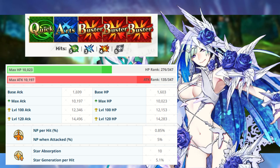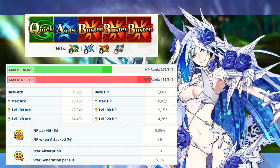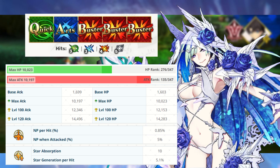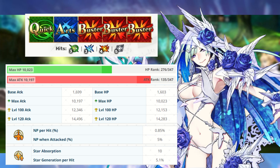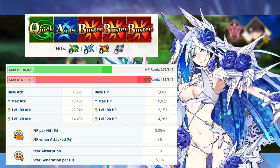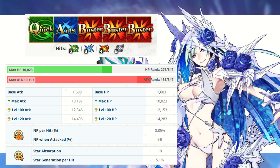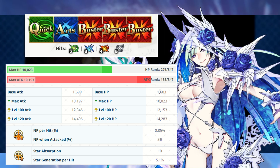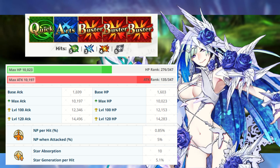Her max attack of 10,197 in true berserker fashion actually ends up going further considering she is going to have class advantage against a variety of enemies — more often than not you're going to be hitting for extra damage. Her NP per hit is at 0.85%, but with only one arts and one quick card you shouldn't expect her noble phantasm to charge all that much. And her star absorption is absolutely pitiful sitting at a measly 10, so odds are she's never going to see critical stars.